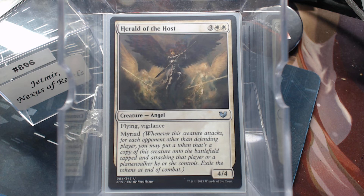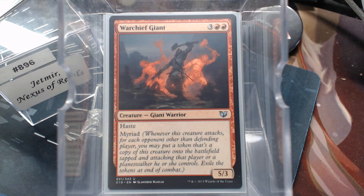Now the tokens are still tapped and attacking, but if it triggers Jetmir to go off to the next level — the three, the six, or the nine — that's great. I also did the Warchief Giant for that same Myriad reason.